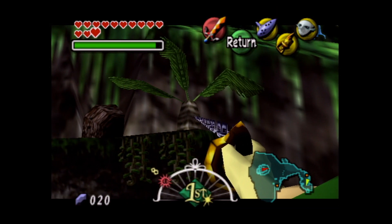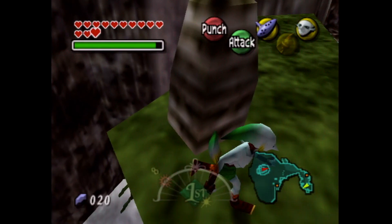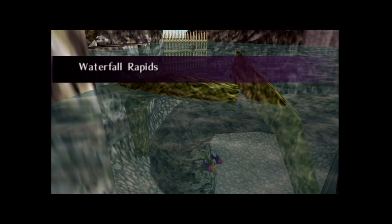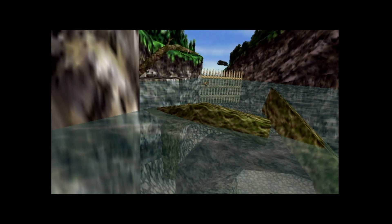There's the cave entrance — this is the last place we can be. I'm going to put on the Zora mask because we need to be Zora to do this race. Now we can enter this area — Waterfall Rapids. It plays the Zora's Domain music. That's pretty cool.